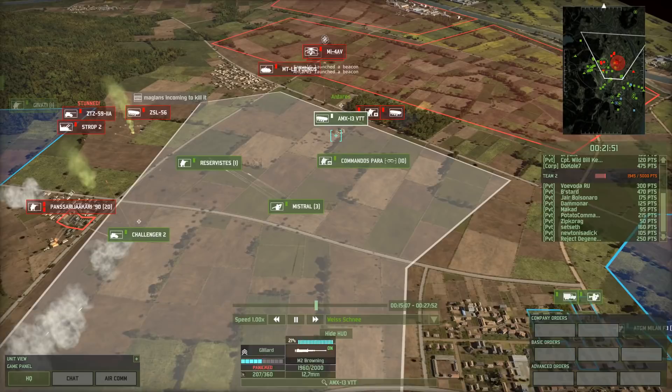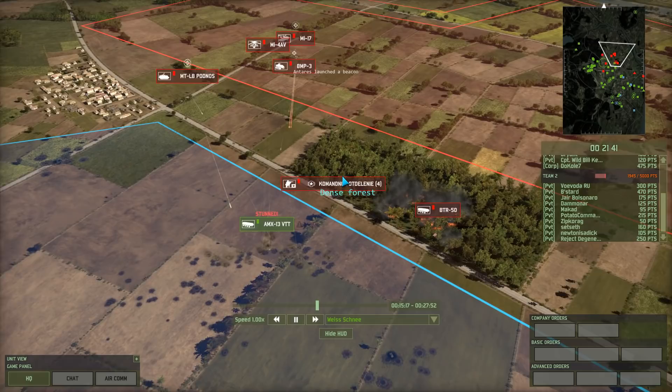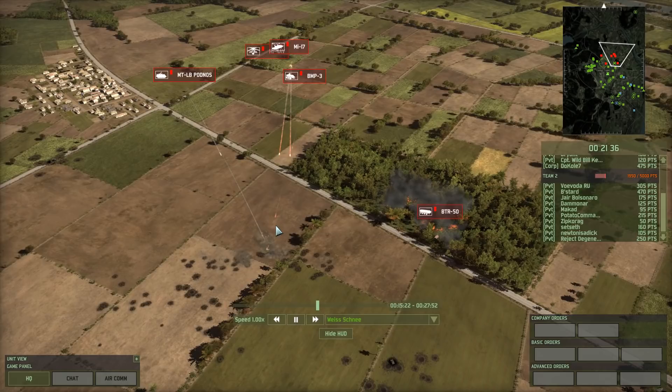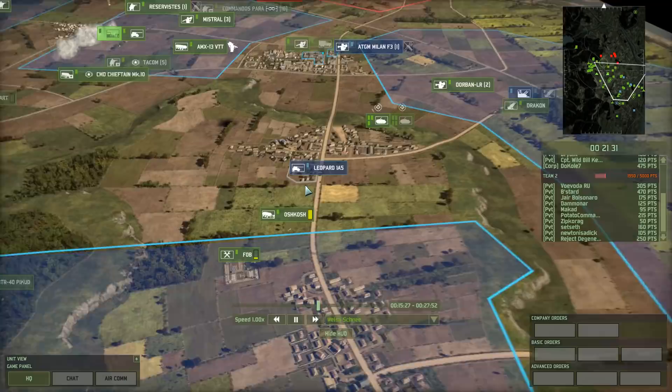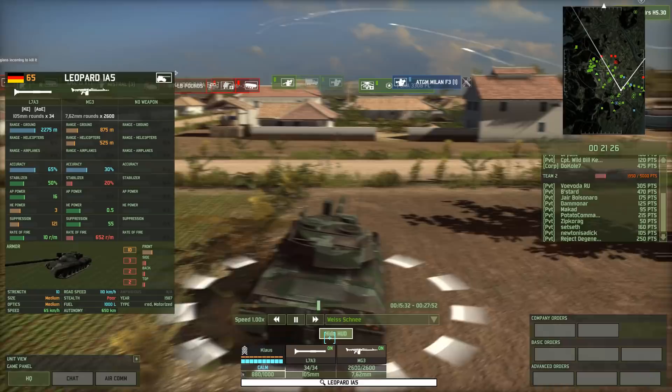They're also making pretty good progress down in the middle. They got a VTT which was able to push all the way towards the enemy command infantry here. Judging by the amount of fire it's taking, it is not particularly likely to kill it, but at least it's forcing the unit to flee the zone. This thing is taking a hell of a beating and it cannot stand up to that for very long. I'm seeing another blue blip moving on the map — that's a Leopard 1A5.